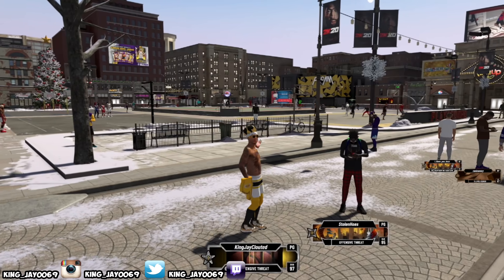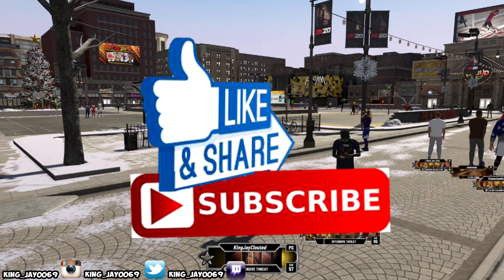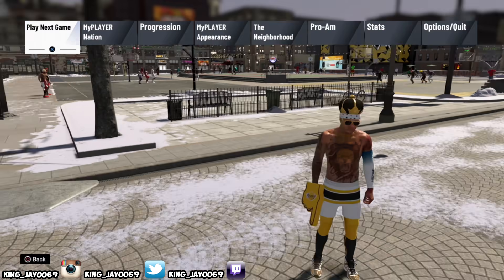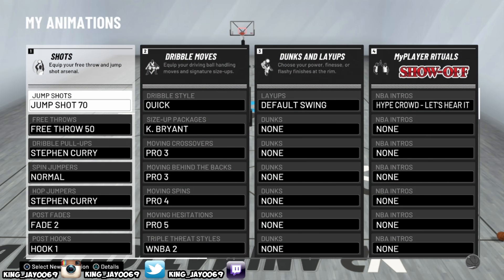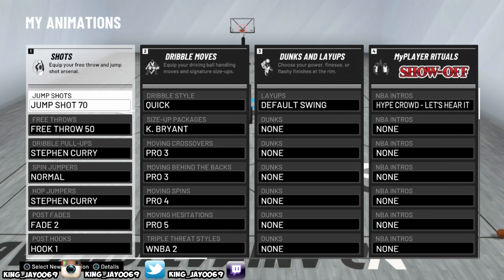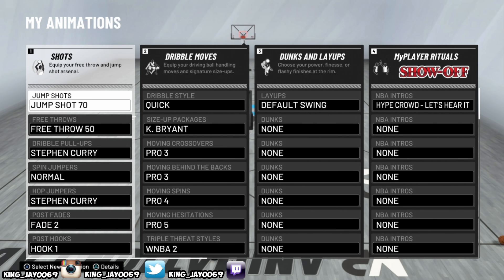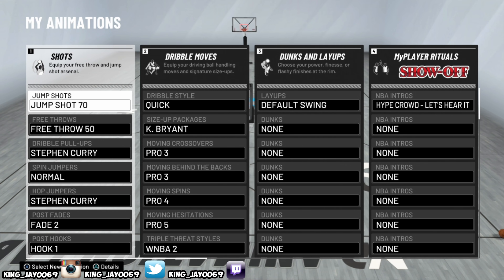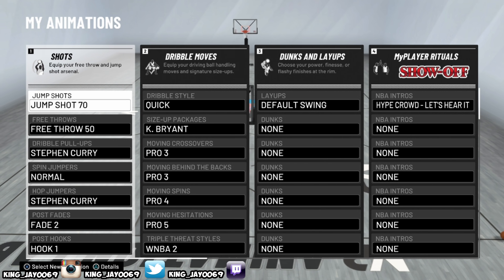I don't know what's going on with 2K, but they need to fix this and I finally came up with the fix for you guys. If you're new to the channel make sure you hit that like button, subscribe, and click post notifications. I just made a new jump shot, put it on, closed my application, came back and jump shot 70 was equipped — I did not use that jump shot. The problem is people are playing park games and as soon as you finish, it switches your jump shot to jump shot 70. Even if you take your meter off or anything like that, it changes back to jump shot 70. A lot of people have been asking how to fix this — well, I got you again.